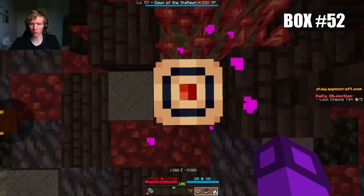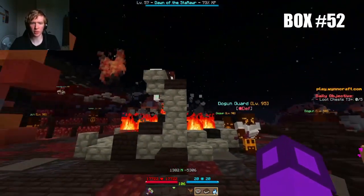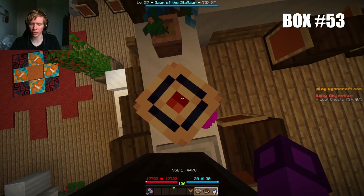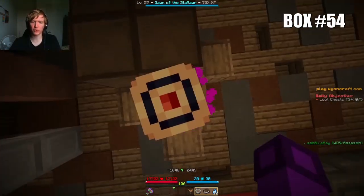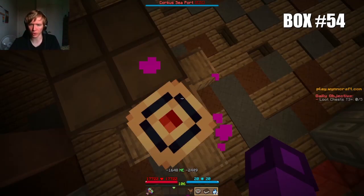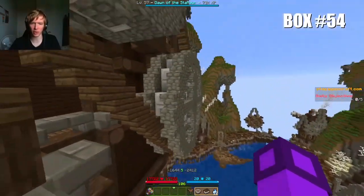Box number 52 is at the exact coordinates 1386, minus 5308, in the Dogen Village on the upper Molten Heights. Box number 53 is at the exact coordinates 958, minus 4478, in Chef Hamze's Kitchen in Amsord. Box number 54 is at the exact coordinates minus 1648, minus 2449, inside of this building in Relos, that's tied to a secret discovery involving Caucasus' history.